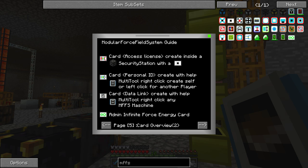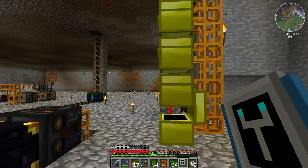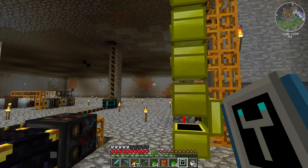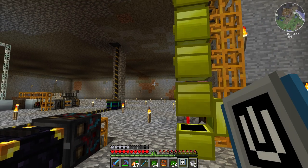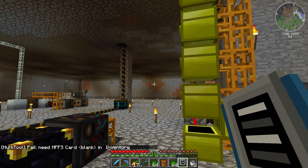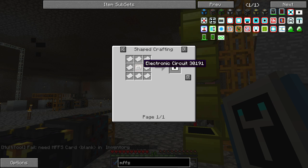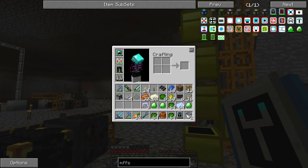Apparently it's also possible to make infinite force energy cards. So that didn't tell us what these various modes are, except for the one that I seem to have there. A blank card takes paper and an electronic circuit.